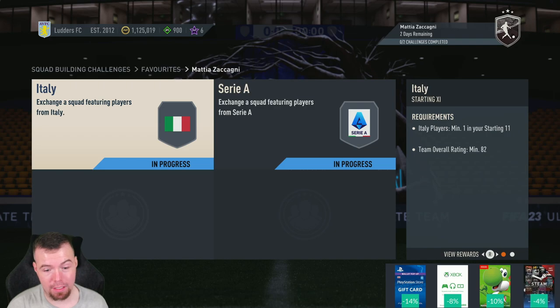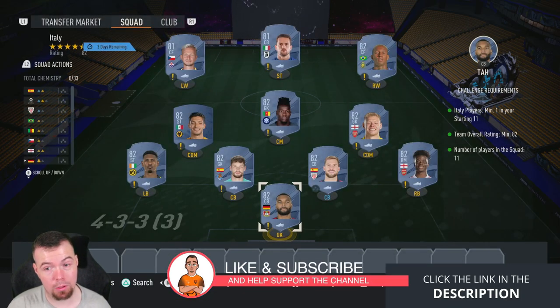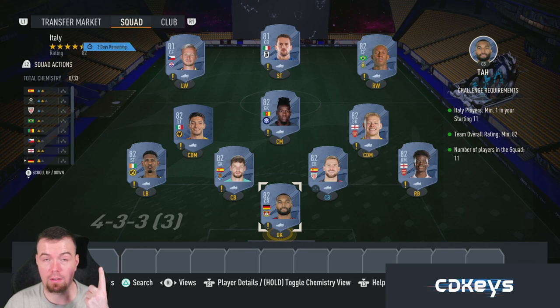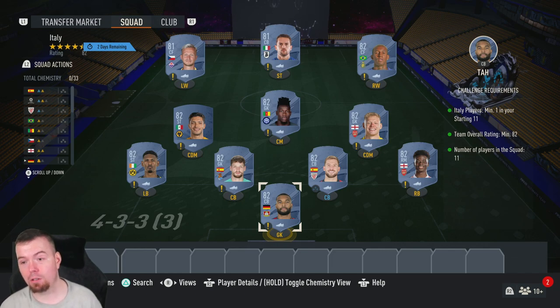Now you'd think this would be a cheap SBC but unfortunately not, because fodder prices just keep going up and up. Before we get into it, just to let you know, these are Futbin buy-now prices timed when the SBC has been out for about an hour. Prices will obviously be cheaper to craft — but prices fluctuate, they're just going up and up, so bear that in mind. Everything's expensive.